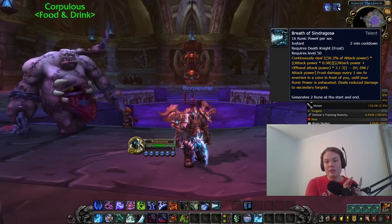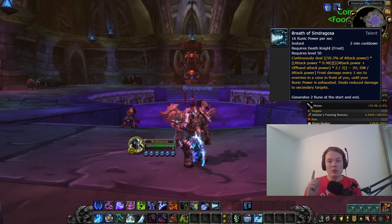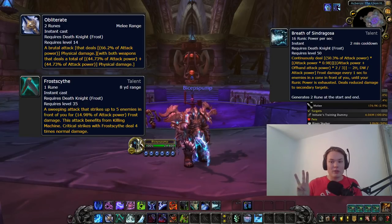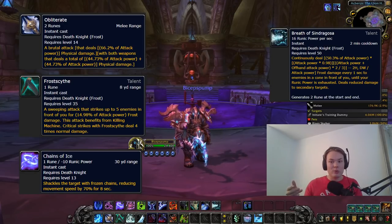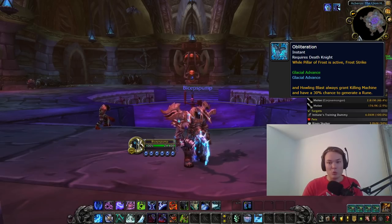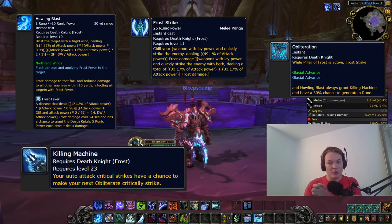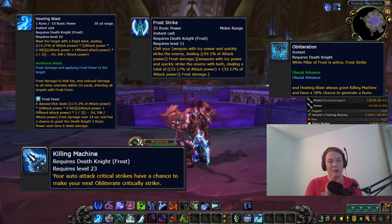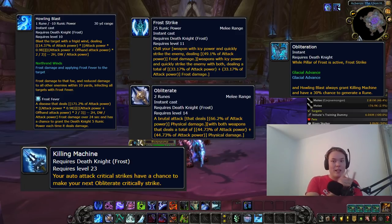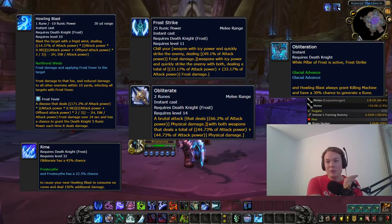The Frost rotation changes quite dramatically when using cooldowns. For Breath of Sindragosa: as soon as you activate it, do not use abilities that cost runic power. Only press things like Obliterate, Frost Scythe, and Chain of Ice — things that use runes and generate runic power. Accidentally spending runic power will end your Breath window early. For Obliteration, we use a technique called weaving: hit Pillar of Frost, then alternate between Howling Blast or Frost Strike and Obliterate. Use Howling Blast when you get a Rime proc, and Frost Strike when you don't.